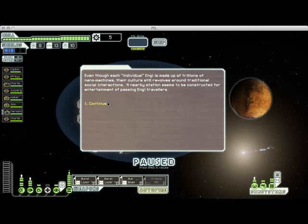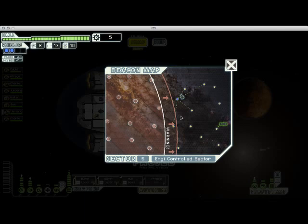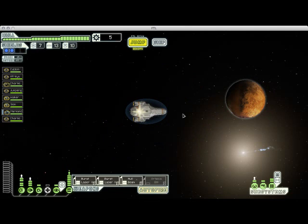We have another empty sector, not the end of the world. It's important to kind of plot out your next few jumps in advance, just bearing in mind where the rebel fleet is and how much time you have before they get to the exit sector. I think I can probably visit three, maybe four more jump points before they catch up to the exit point. So I'm going to keep that in mind and time my jumps appropriately.